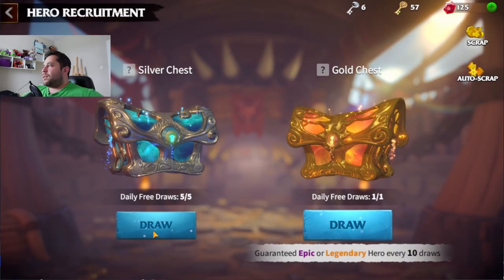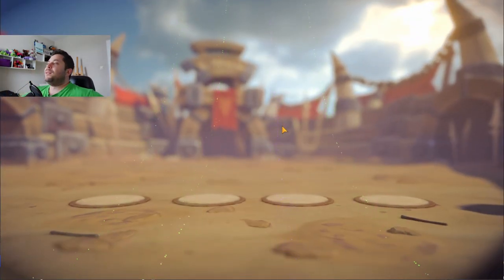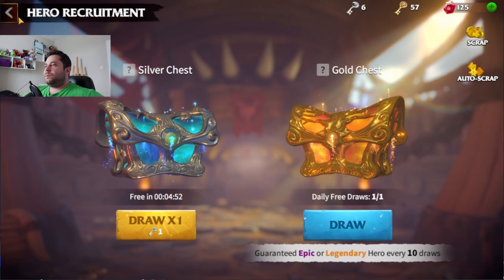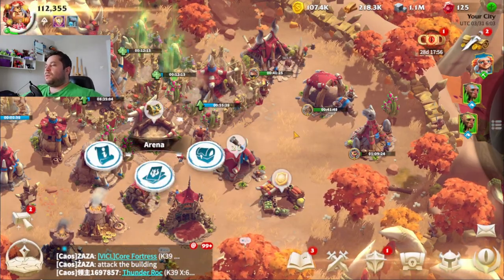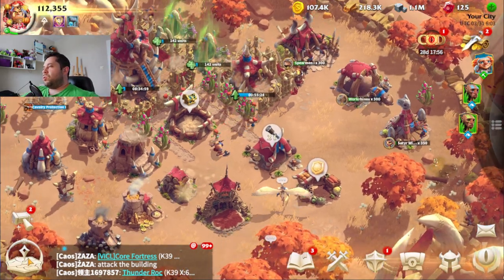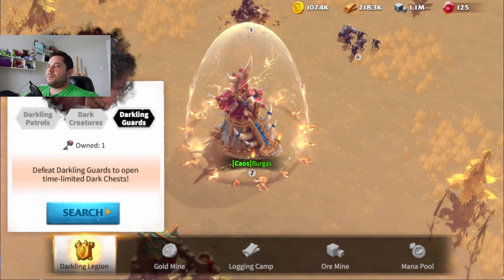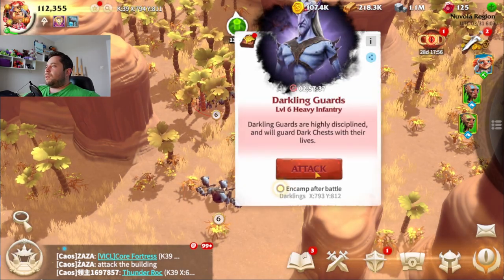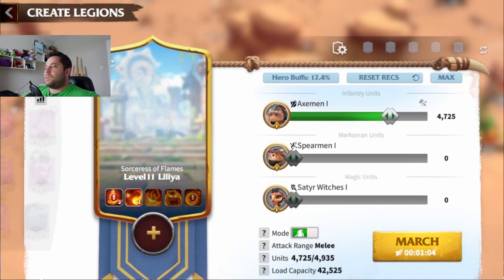Let's get this silver chest. By the way, chests are a really important part of this game and can give you different things each time. I have some keys and some golden keys, but I think I'll maybe do it later — maybe a different video dedicated only to chest openings. So let's go, let's try to get our dark chest.